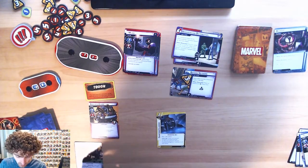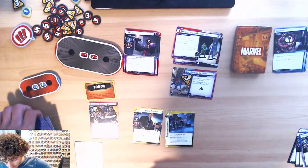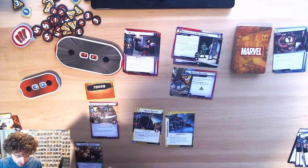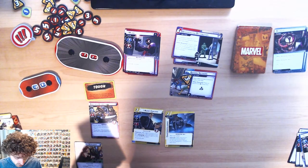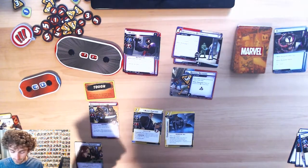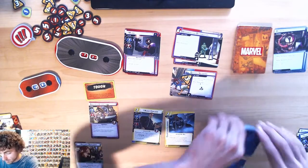Let's play Agent Coulson — when I play him, I get to search my deck and discard pile for a preparation card. I'm going to put that one in my hand and then shuffle my deck afterwards.